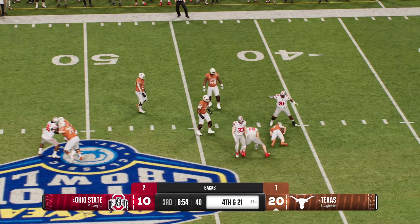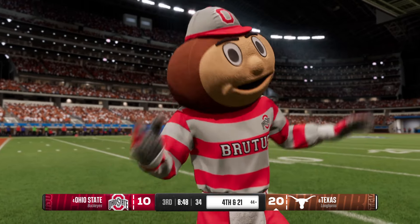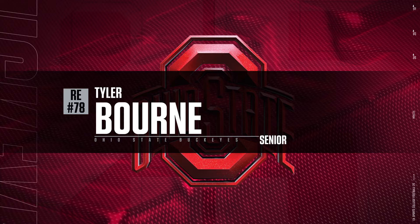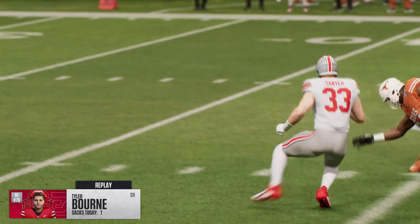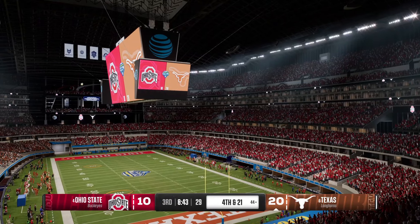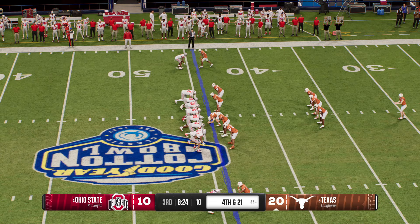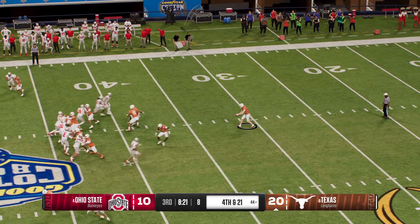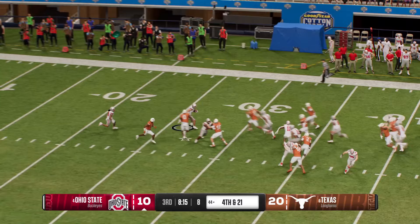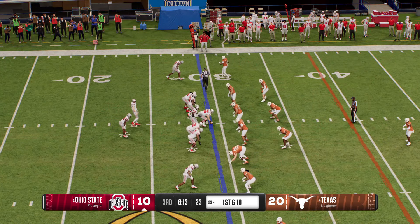The pass rush closing in and the senior makes a disruptive impact play. They dug themselves a hole in the first half, but they're coming out with a new look and new energy to start the second half. The Longhorns will bring their punt team onto the field. No fair catch — looking to make a return here — and the coverage team makes the stop. Here comes the Buckeye offense onto the field. Last time was a quick three and out — can they get a drive going this time?